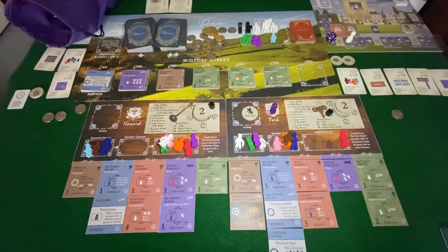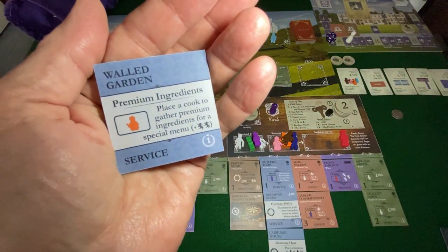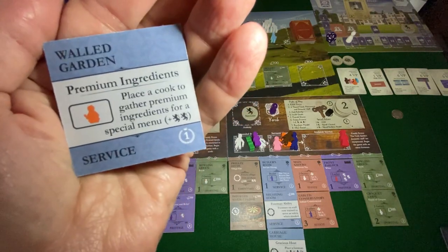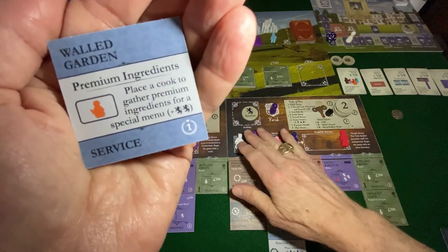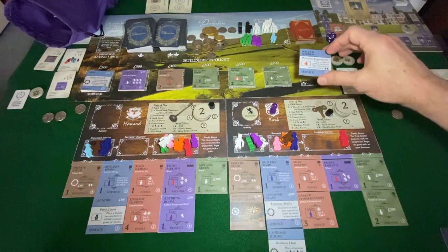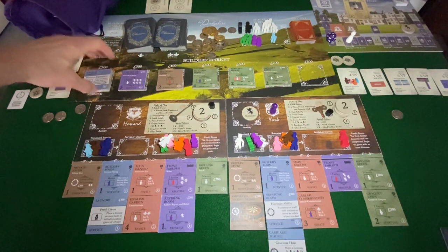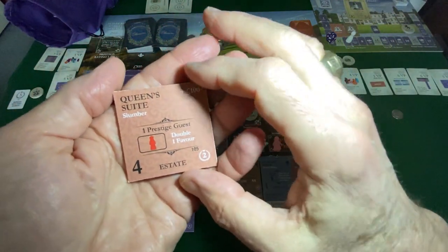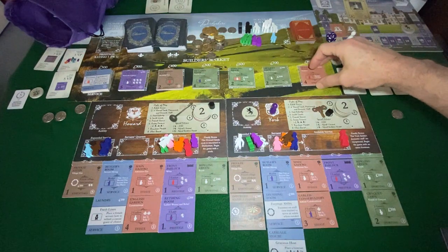Back out to look at the builder's market — the first tile I pulled out of the bag was the Walled Garden, which I want to discuss for two reasons. One, it's a promo tile, a backer-developed tile. It says you can place a cook together with premium ingredients for a special menu — when a cook's not going to be used for an activity, they prepare for a future activity and get you reputation. The other reason is that the service reserve is in effect and slides down. The second tile I pulled out was the Queen's Suite, one of my favorite tiles: a single prestige guest is played, a single favor is doubled, and it turns into a monument.